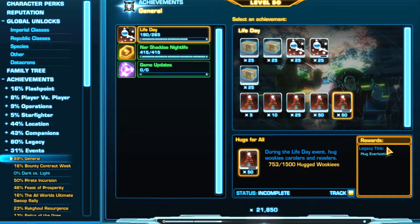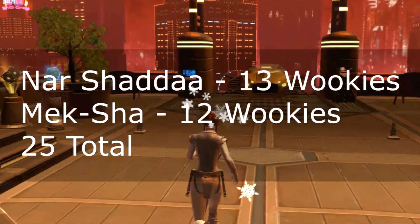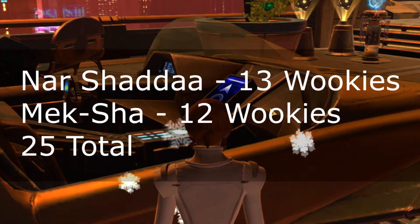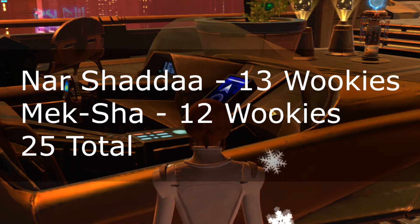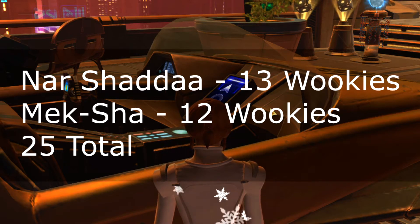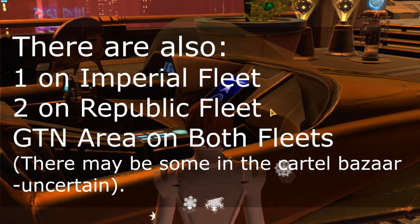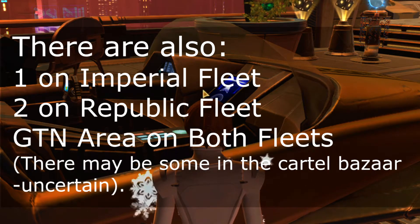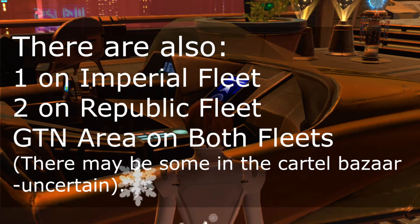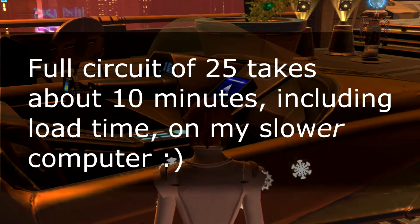The way this works is you go around Nar Shaddaa and Mek Shaw and you hug Wookiees. I have been able to find 25 Wookiees to hug total — 13 on Nar Shaddaa and 12 on Mek Shaw. There could be more, but those are the ones I've found. That's 25 per character, so if you do it on four characters that's 100. If you do that 15 times, you'll be done.